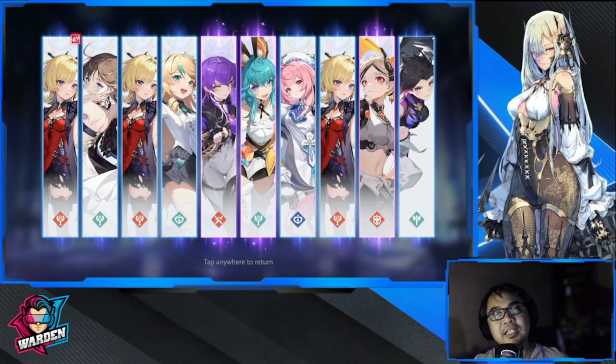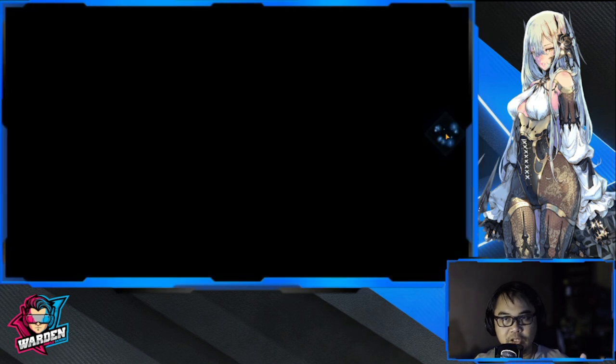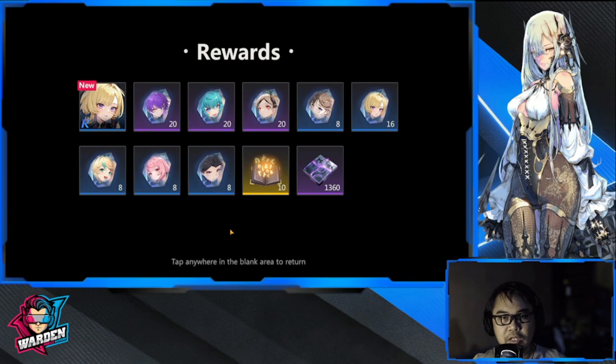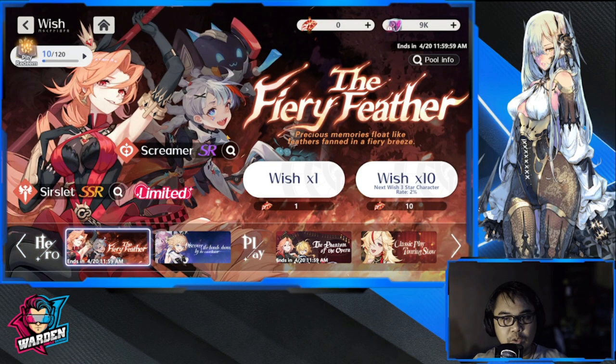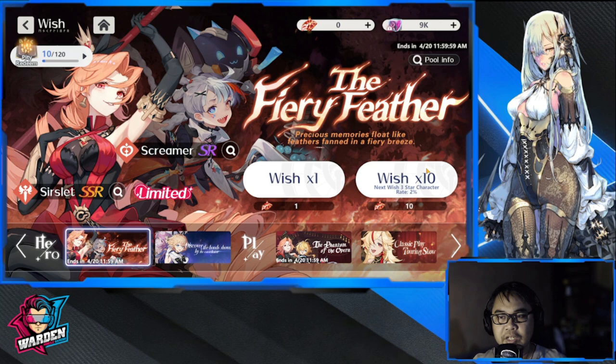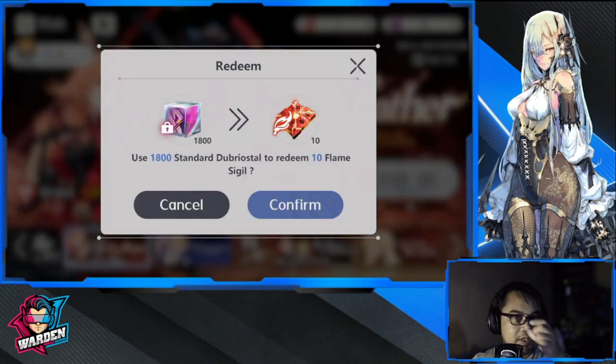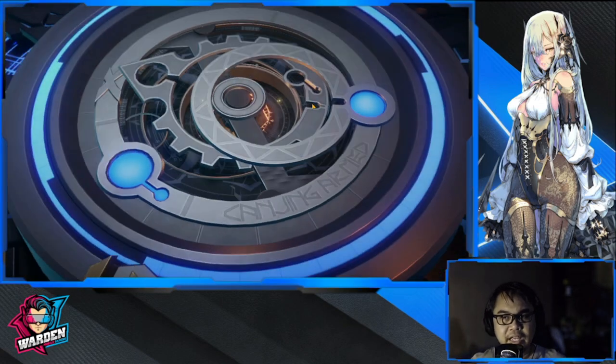By the way guys, this is my Vanguard account — the one I played in soft launch. So this is the first pull on this account. We have a new one coming to this account. Let's do 10 more wishes using 10 flame sigils.